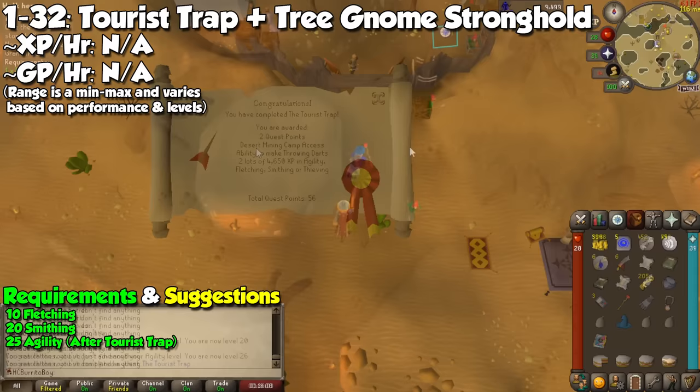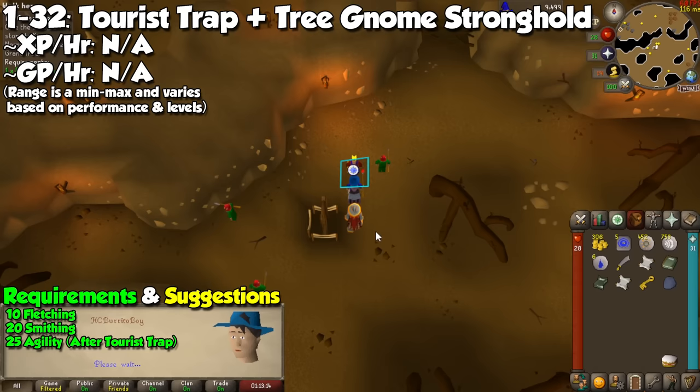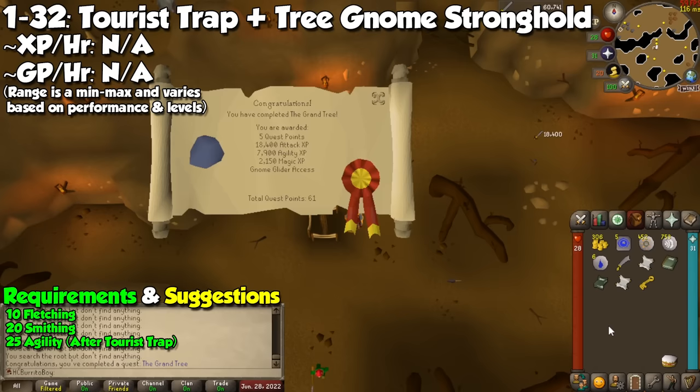You will then head to the Gnome Stronghold and get started on the Grand Tree quest. This requires level 25 agility, which you already have, and by completing the adventure you will gain an additional 7,900 experience. This will bump our level up to 32, and this is where we can actually start training.